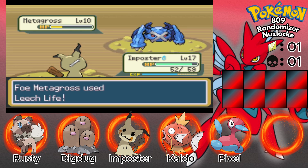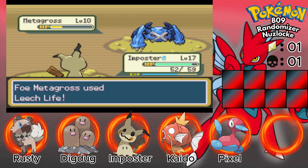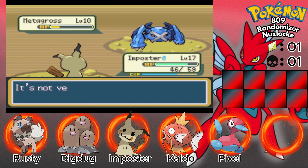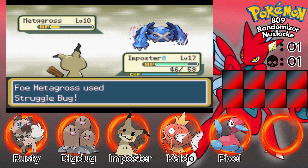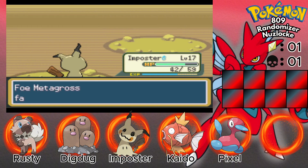Metagross is almost down — leech life. That's fine, vital throw, come on do some good. Oh you are incredibly bulky! Struggle Bug? Why do you have all bug-type moves — well, moves that should be bug-type, I should say. Struggle Bug, leech life, whilst you've got X's on your face — makes sense.